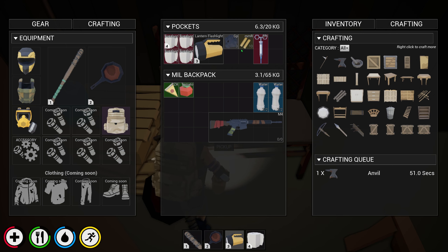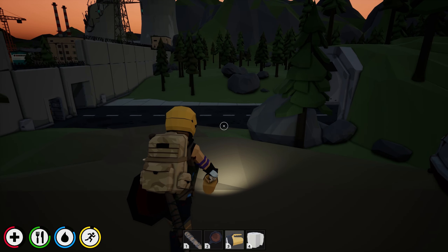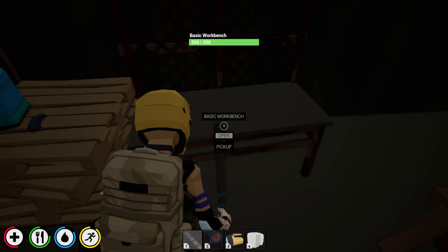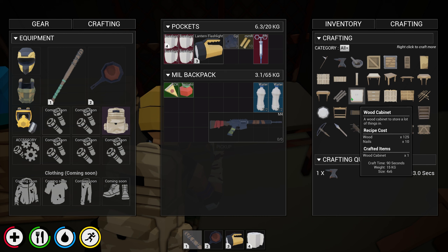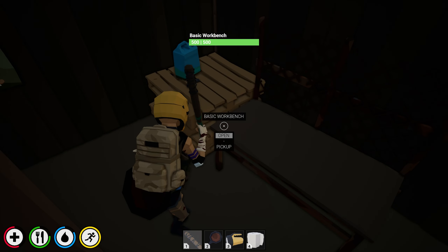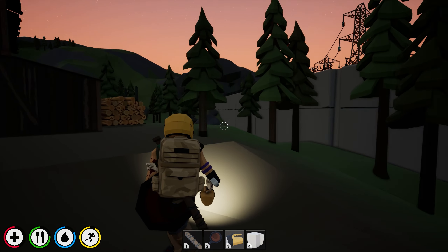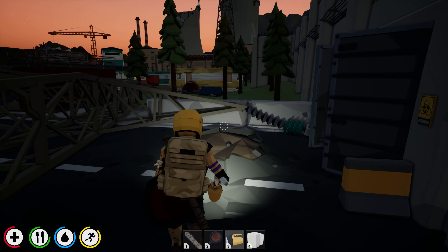All right, let's go back in and see if we can get some more resources - actually, all I really need is to be able to make lights eventually because it's going to get so dark we won't be able to see anything. It's good that we at least have a flashlight right now. So we're going to let that cook and just see if we can find some more food.